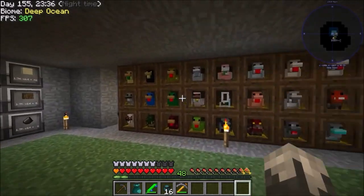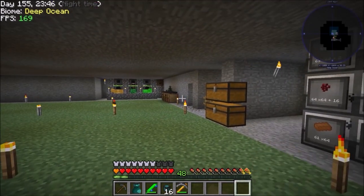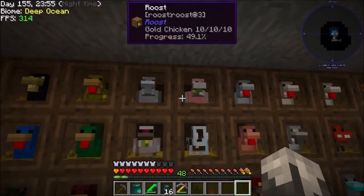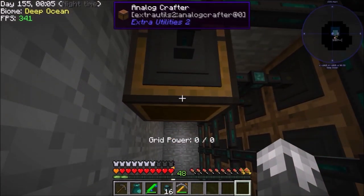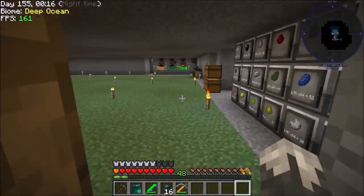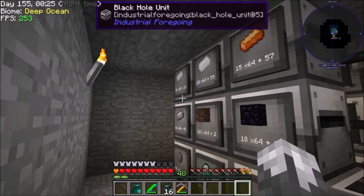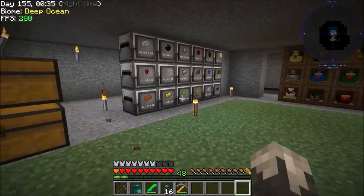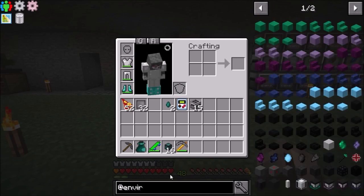We've got all our basics covered — sand, flint, wood, coal, redstone — and the gold chicken is producing gold nuggets. We've got diamonds, obsidian, everything we need to get into refined storage. Now it's a matter of doing some of the work, so we are going to work on power. The power we're going to use starting out — we're going to work on Environmental Tech and make some solar panels.